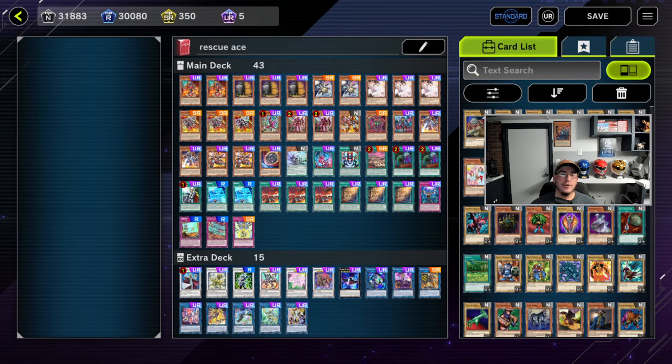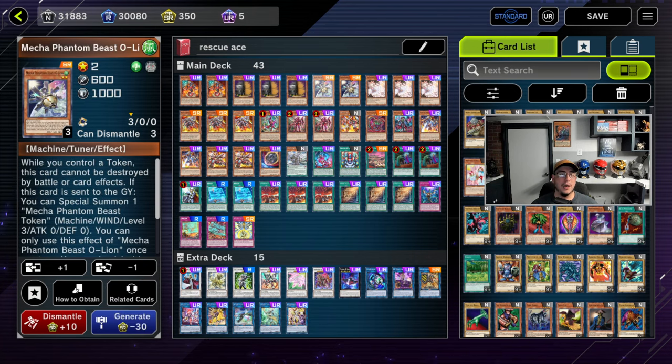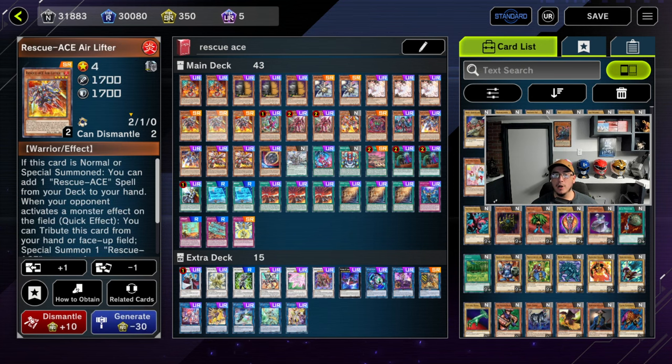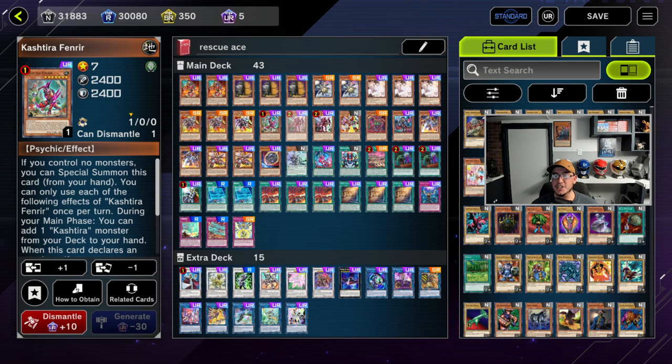Here's the deck profile — it's a 43-card deck. Before you say 'ew Auroradon,' it's a machine deck, so use what you can in its proper deck. We've got two Hydrants — I would probably do three, I just don't have the URs for them. Three Maxis because you do the Auroradon line. A-Lancer is in here because A-Lancer in hand actually goes hard — even if they out your stuff, you normal summon A-Lancer, go into Borg Blocker, get the token, and still get two negates.